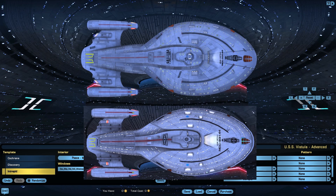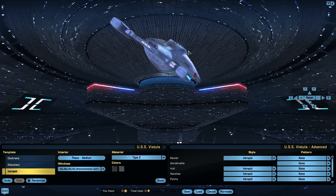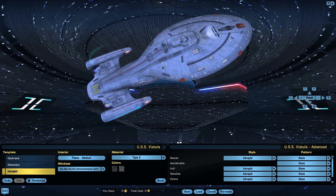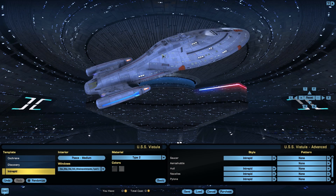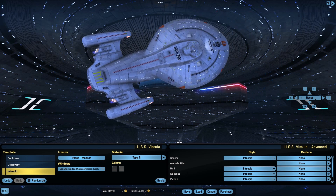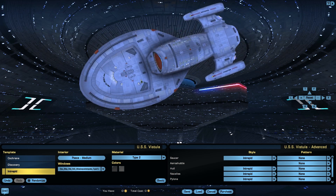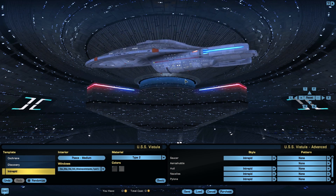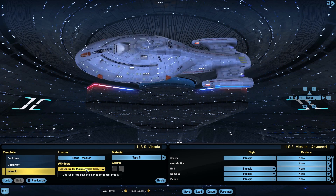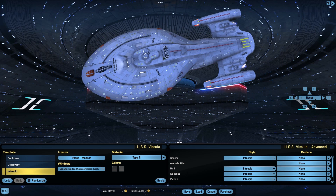I do still have a couple of minor niggles with this model. One is this skateboard here — it kind of works, looks a bit weird from the top down but I suppose it does. These skatepods don't quite look right to me. I'm not sure if it's just something I'm misremembering from Voyager or what, but those are the skatepods and currently they are completely unchangeable, which is a thing.